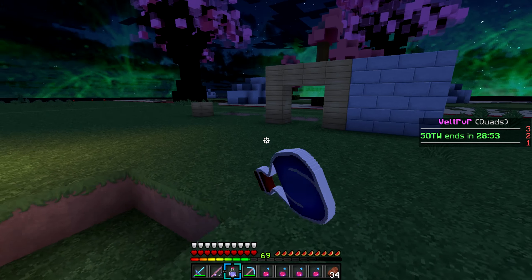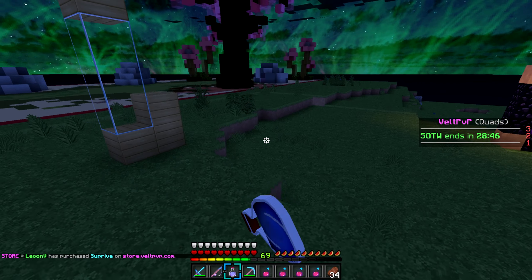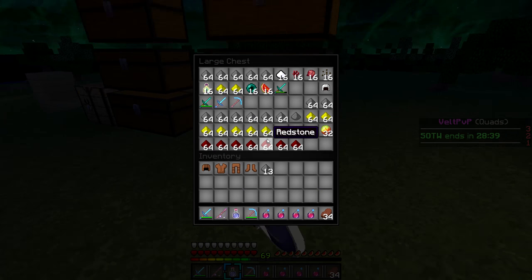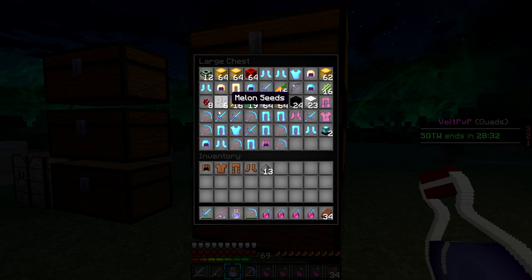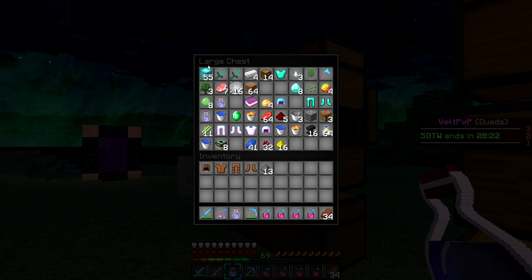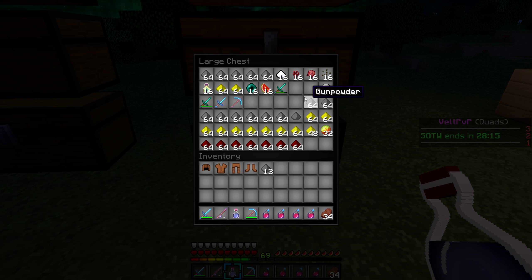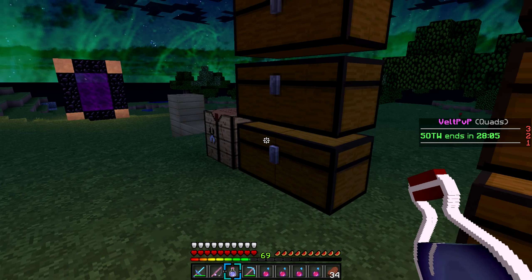I'm just going to give you guys a quick base tour and upload this. I apologize — I will definitely get an episode with PvP on Monday for you guys. So basically what we have: I just came back from the End, and from my crate keys I got some Veld PVP armor that I'm wearing right now. I got three looting 5 swords and I got 32 blocks of diamonds. Right now we have a ton of GP, a ton of glowstone, a ton of redstone. We're going to need to get a little bit more battle, so I'll probably get some more keys.